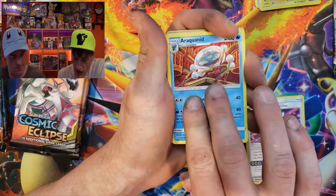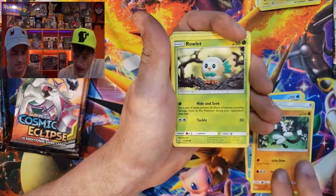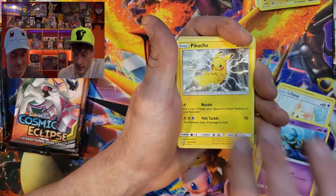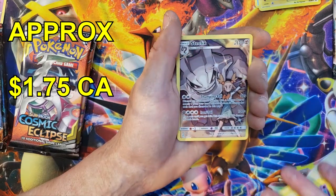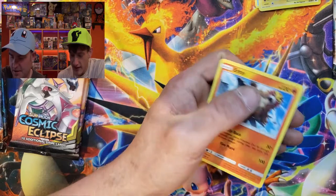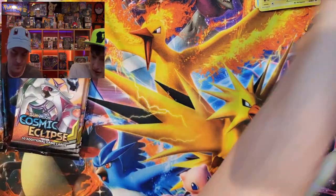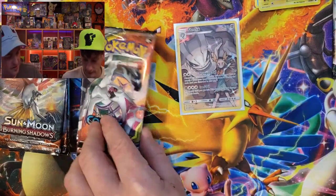Here we go — Dragonium Z Dragon Claw, Draw Energy, Passimian, Lilipup — that's cute — Pikachu. Whoa, there we go! The Steelix character card! That's not bad, that's pretty awesome — look at that shiny. And the non-holo Incineroar. Oh, that's a banging hit right there, getting that into a sleeve.